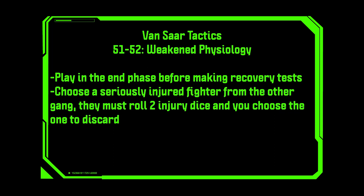Weakened Physiology. Play in the end phase before making recovery tests. Choose a seriously injured fighter from the other gang — they must roll two injury dice and you choose the one to discard. Just as it's great to not have to make a lot of injury rolls yourself, the ability to force your opponent to roll double injury dice to get the result they want is hilarious. This one can really mess with your opponent if you play it on the right fighter at the right time, especially because it doubles the odds they go out of action.